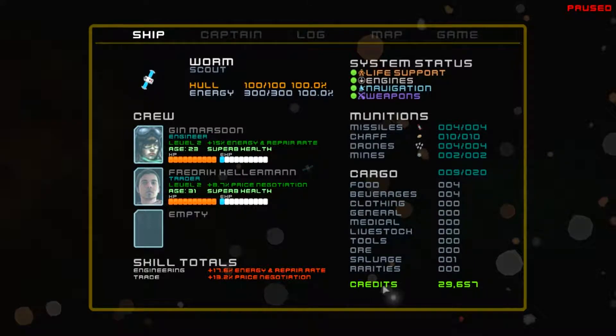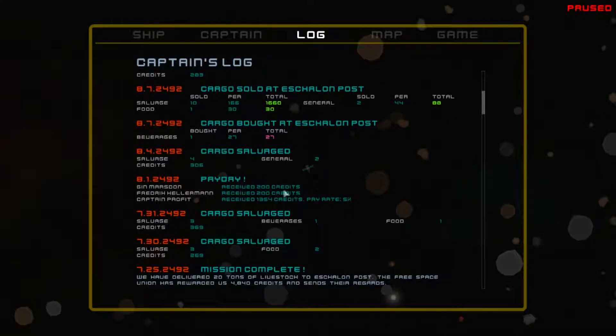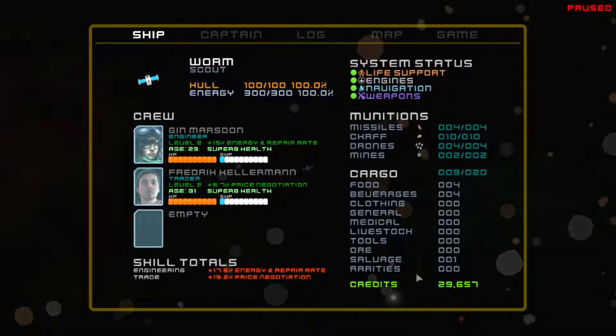Here are all the skill totals and how many credits we have on board. Every week you have to pay your crew - each one takes 200 credits, and my captain takes a bunch more at a five percent pay rate. I'm trying to get up to 40,000 credits to buy the miner ship. I'm not sure if it actually lets you mine asteroids - I suspect it might not - but at the very least I'd get more cargo space, since I only have 20 cargo spaces right now.